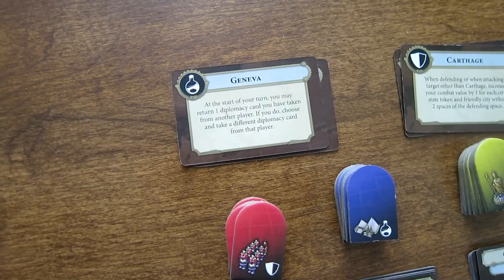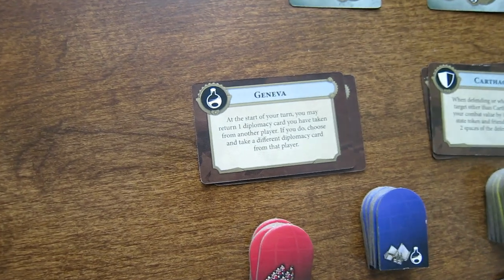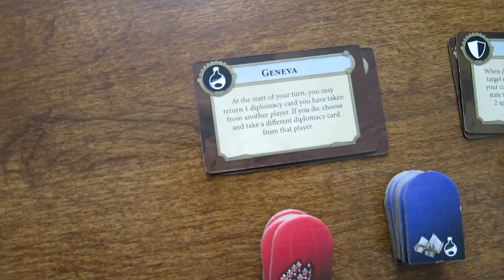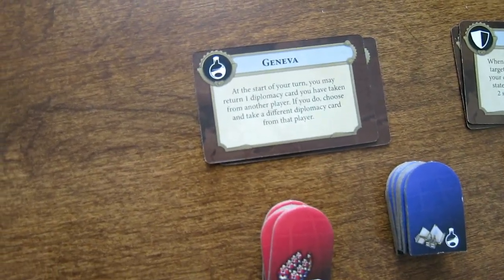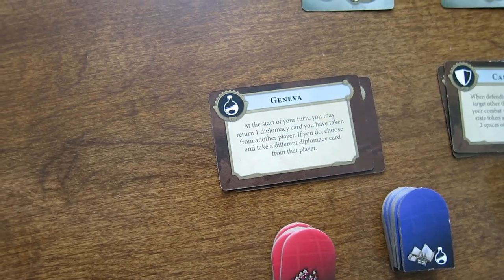These are the Diplomacy Cards belonging to the City States. Normally there will be two to four City States on your board. Once you send a caravan to a City State, you get another Diplomacy Card, which is a good ability.